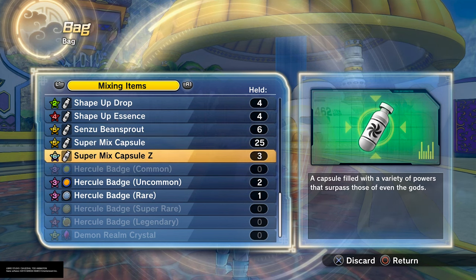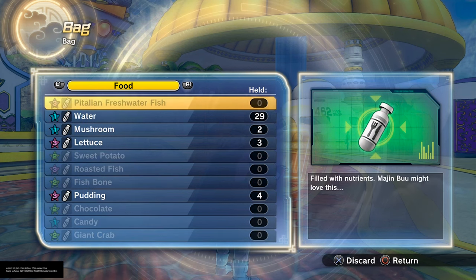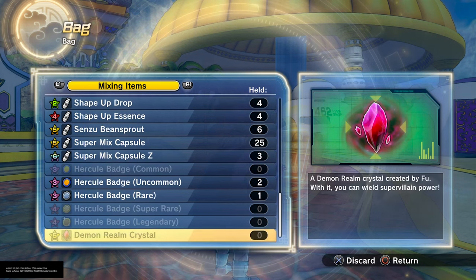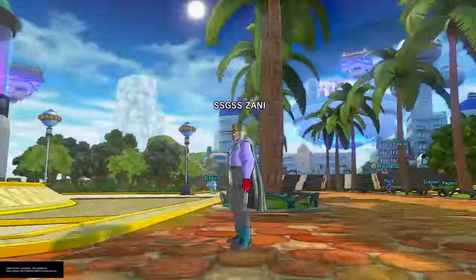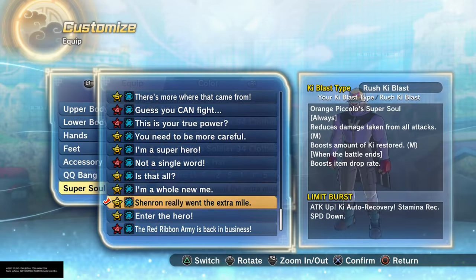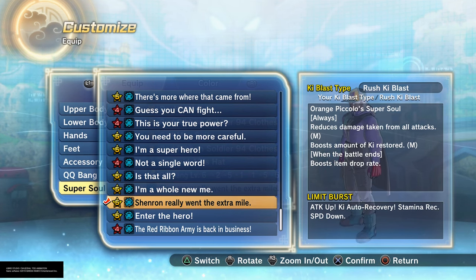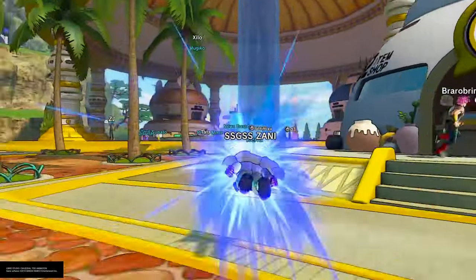I went into three of these and got a lot of items, including Super Mix Capsule Z's. I think even when you do raids it might give you some demon realm items, but I'm not sure on that one. Have the super soul equipped — I'm going to show you where to get it. I did cover this in my last video if you want to check that out.